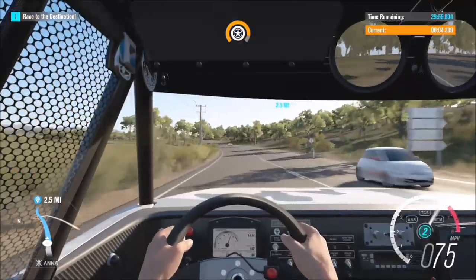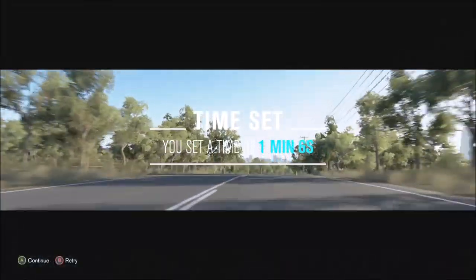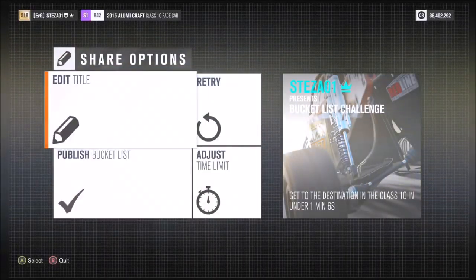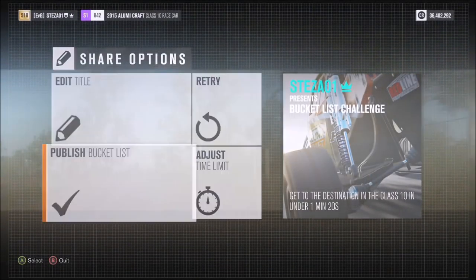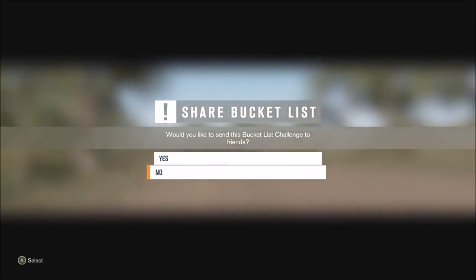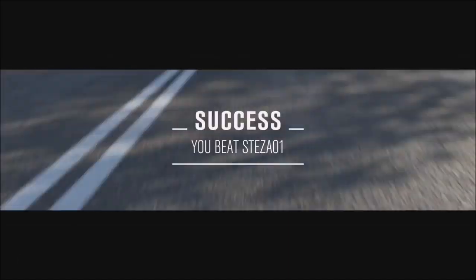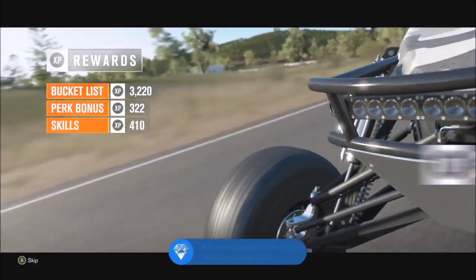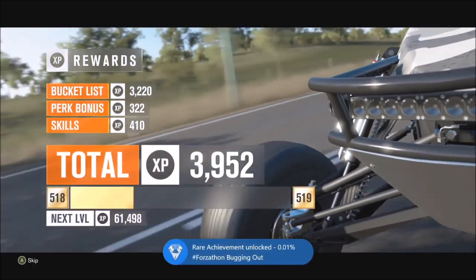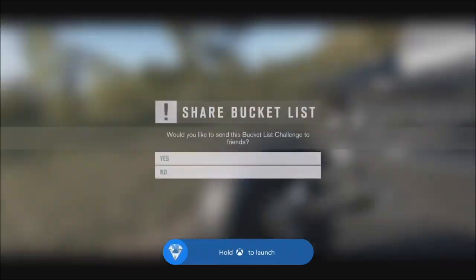This one only took me about a minute to drive in a straight line, so it wasn't hard. One minute six seconds — then you can adjust the time limit, change the name, send it to your friends, etc. You'll want to publish it, and it will ask if you'd like to attempt your own bucket list — click yes, race it, try to beat your own time, and you'll get the achievement and the 35,000 XP. It's about a five-minute challenge — very easy.